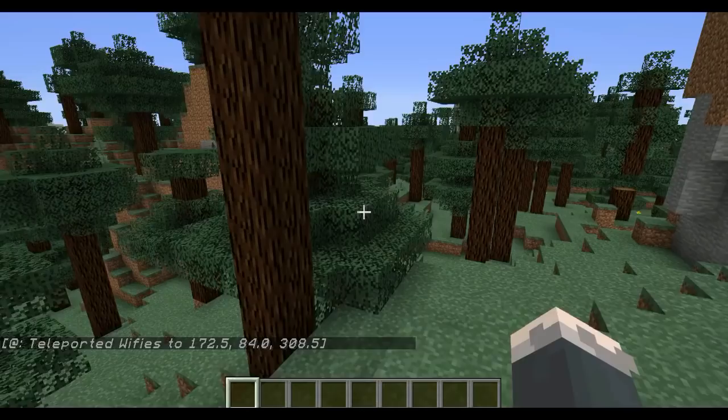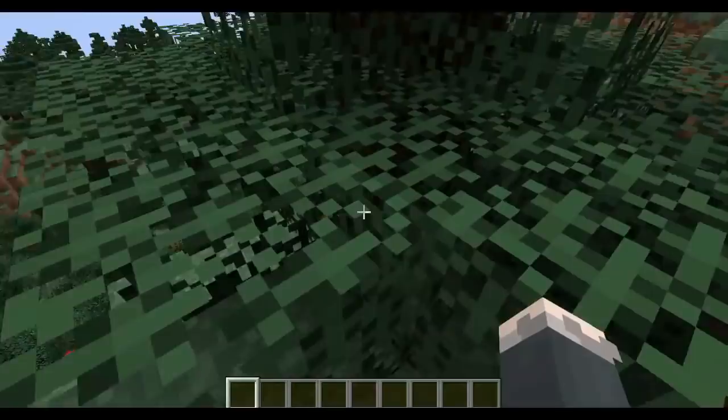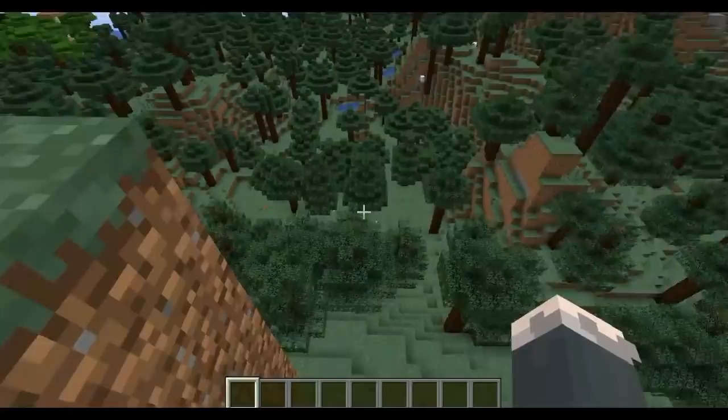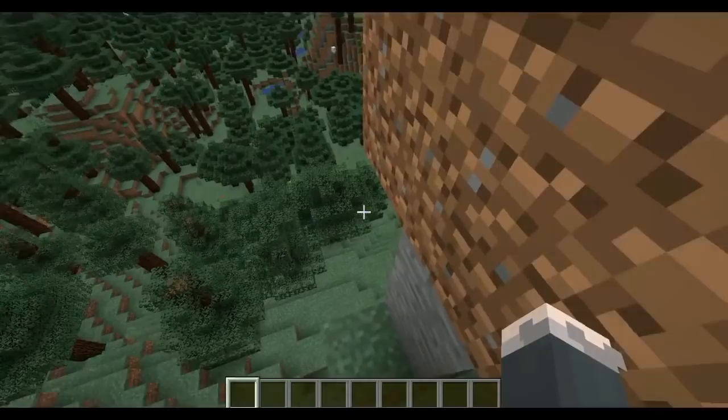For this final one, we are in the taiga biome — this was the hardest one to build because I kept failing. In the taiga biome, wolves spawn, and I thought let's make something related to wolves, because that'd be cool. And there we have it — the wolf cave is the new aspect of the game.